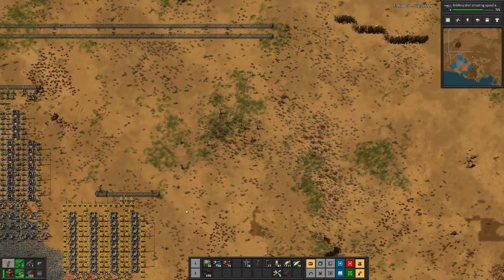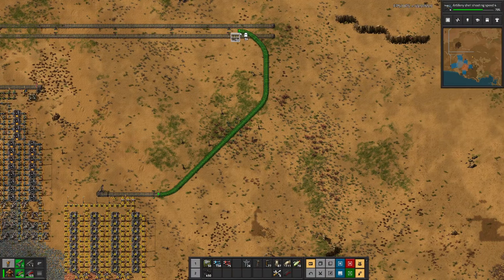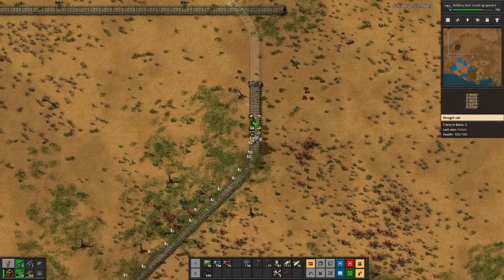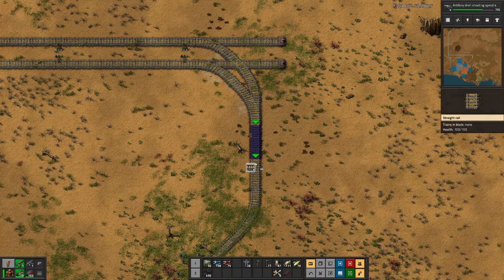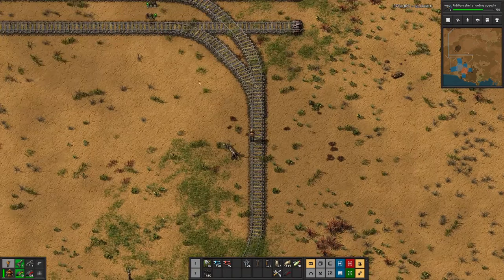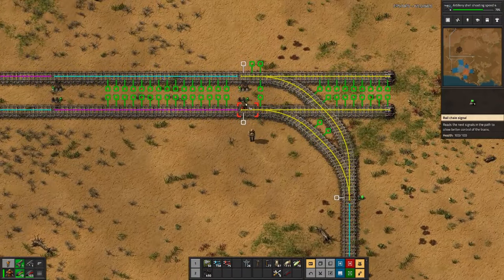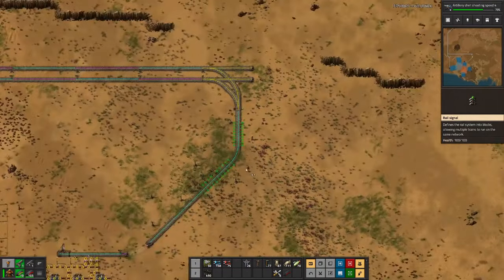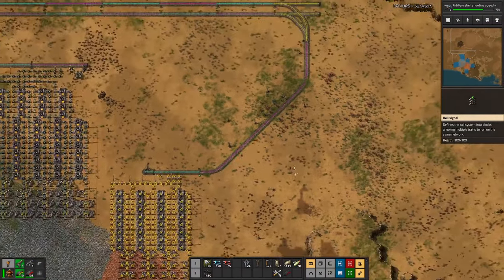Yeah, that looks right. So here we would then connect to here, and also there. And we will have all of those connections — and that's the first station hooked up.